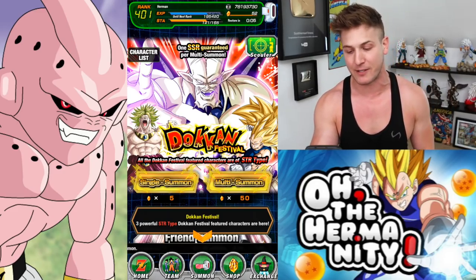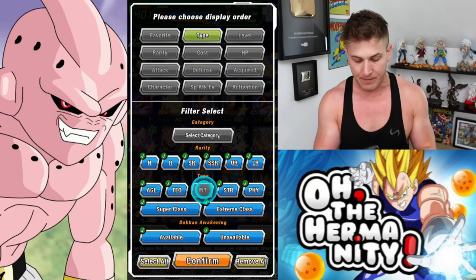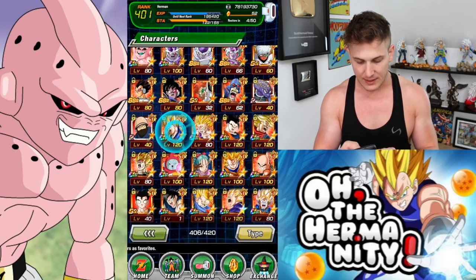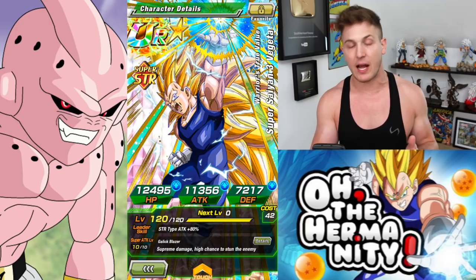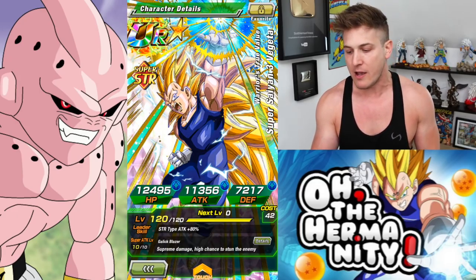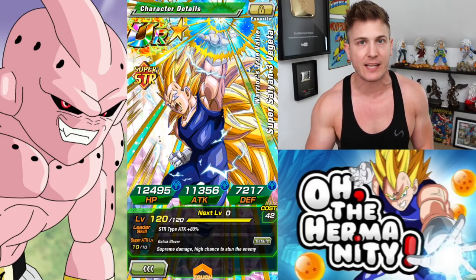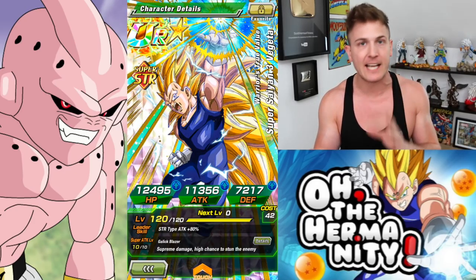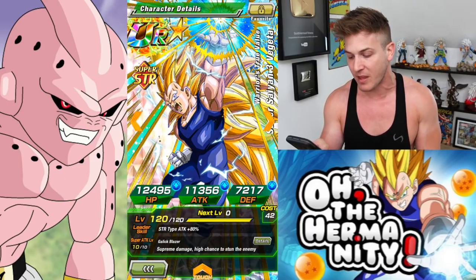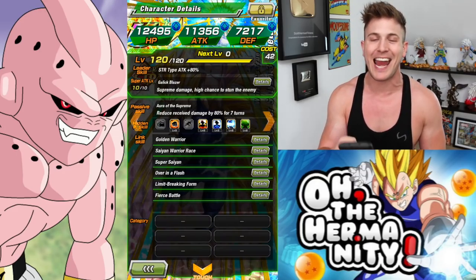One quick thing — I do want to let you guys know that I did awaken my Super Saiyan 3 Vegeta. His event really sucks because you only need 35 medals to awaken him. It's like Power at the Pinnacle, I believe is the name of it. But you only get like 1 to 3 medals every time you do the run, so it takes like 15 to 20 runs just to get those medals. I found a nice home for all the Elder Kais I got during the World Tournament. His Super Attack level is 10 — he does supreme damage with a high chance to stun the enemy and reduces received damage by 80% for 7 turns.